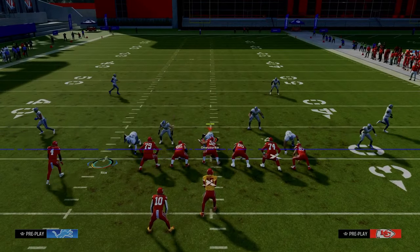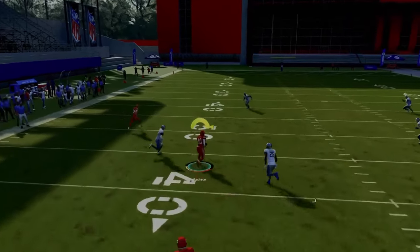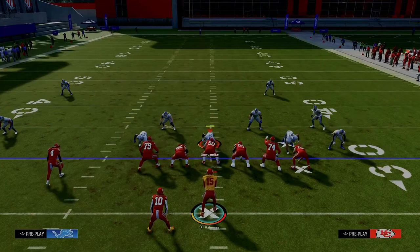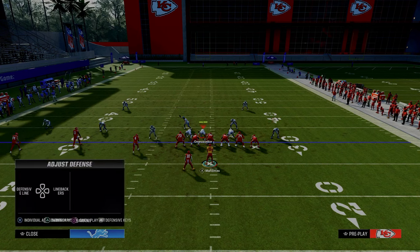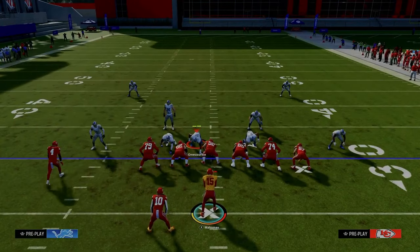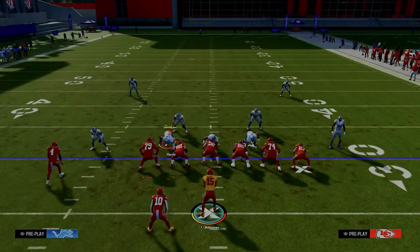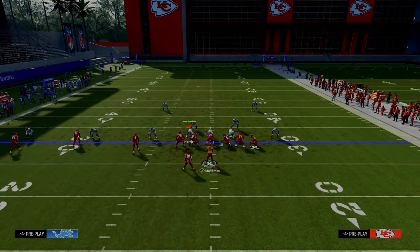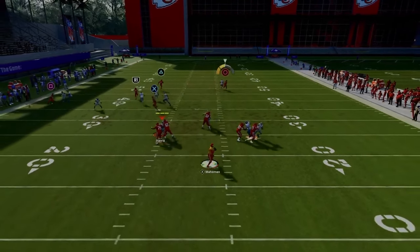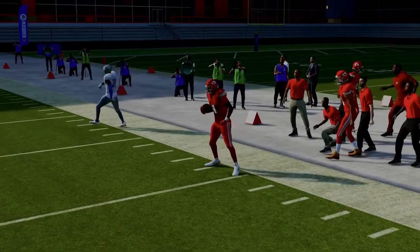This setup is really good against basic zone coverage because the running back gets into a soft spot of the zone. The running back wheel route also does a great job attacking man coverage. The purpose of the running back wheel is: if your opponent is doing those man adjustments, nobody's on the running back — they're saying the running back is their responsibility, so they take him out of the backfield almost every time. That leaves the circle receiver on the deep crosser wide open, and the cross-man coverage can't guard it.